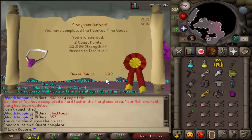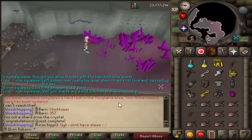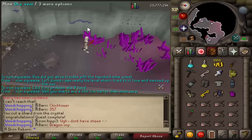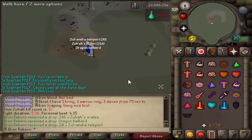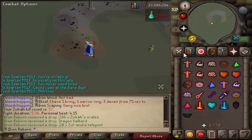Haunted Mine quest is done, and now we have 202 quest points. We're 42k away from a level. We also did the Hard Morytania task while we were in here. We're going to get a few of these and do the little mini quest. Doing some Zulrah, and we got a Dragon Halberd — should be some good alchables.